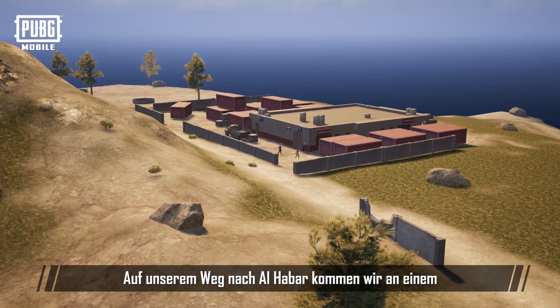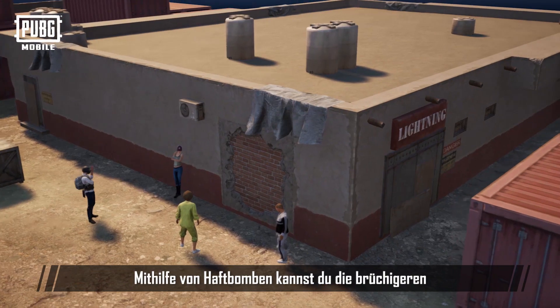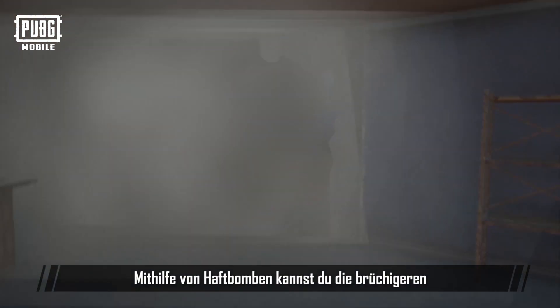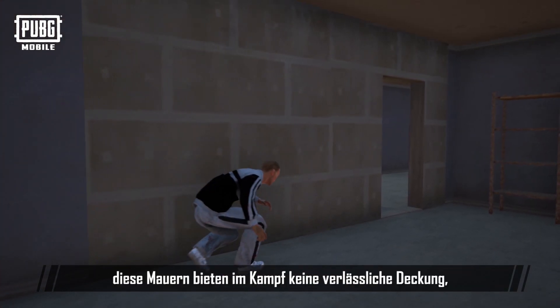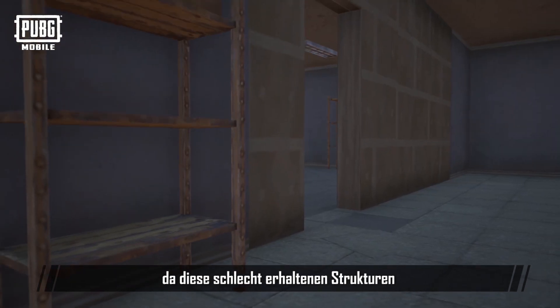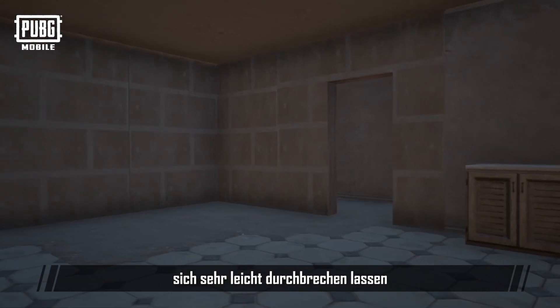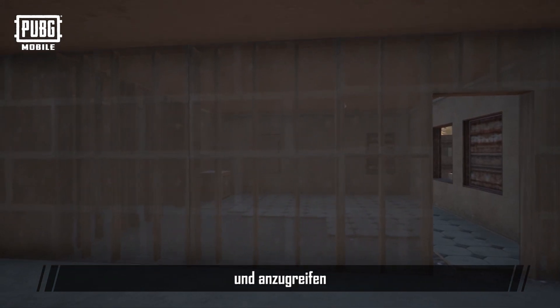In the middle of our journey to Al Haibar we'll be passing by an enclosed warehouse. You will need to use a sticky bomb to blast the walls that look less solid to get in. There's always something nice in here, but be careful — one might not want to hide behind those walls during combat, because those unmaintained walls can be easily penetrated with just a touch, making you susceptible to attacks and exposing you to danger.